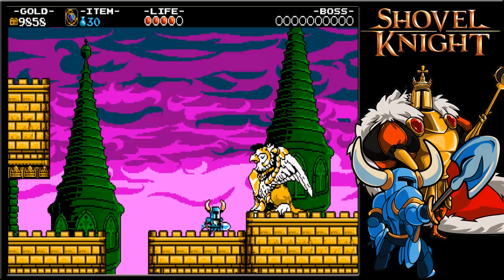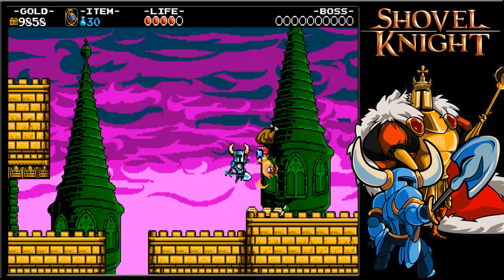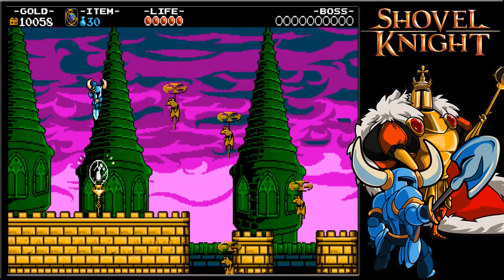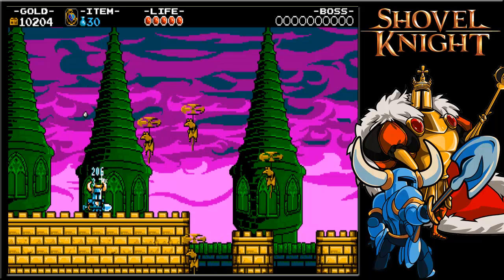This griffin is only vulnerable in its face. It can attack either by shooting fireballs or attacking with its block. If you've got the flare wand, use it from a distance. If you've got the phase locket, use that instead — it'll take less damage that way.